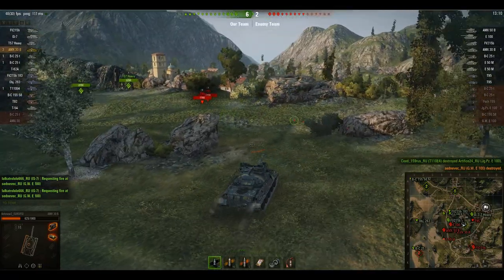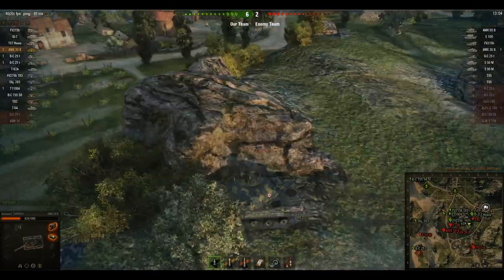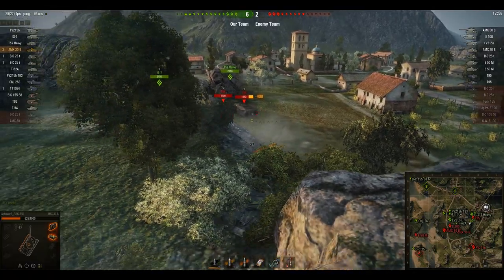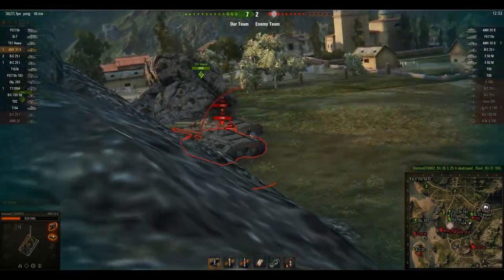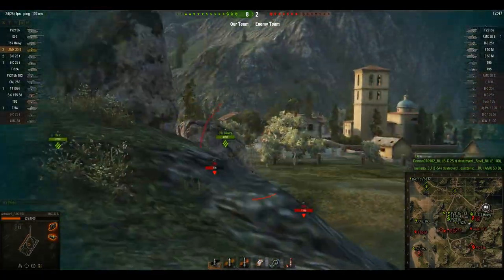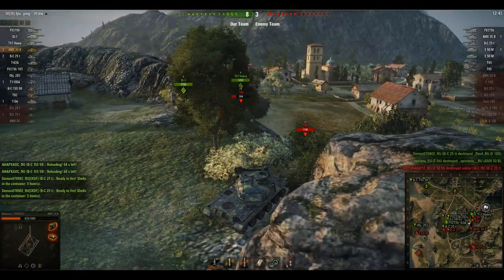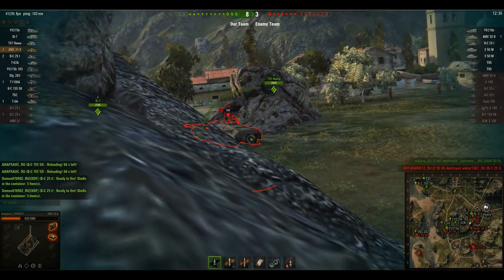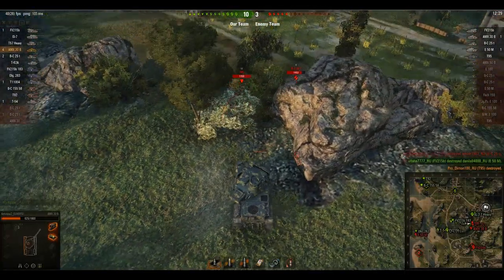Now we're going to try to work these two T95s — tough nuts to crack, but from the rear they're quite weakly armored so we should get some good damage here. The gun depression is absolutely amazing on the AMX 30B. We get a bit unlucky with one shot but focus down one T95 at a time, and we get a lucky roll finishing him off with 399 damage.